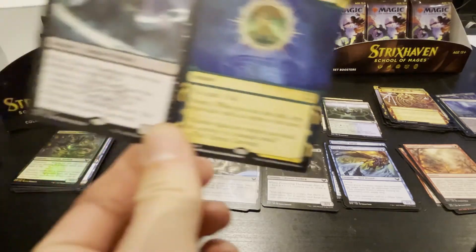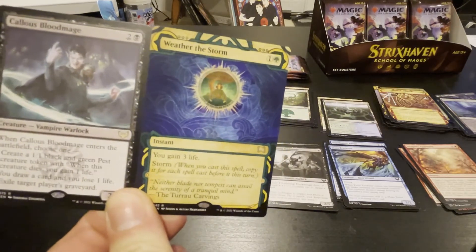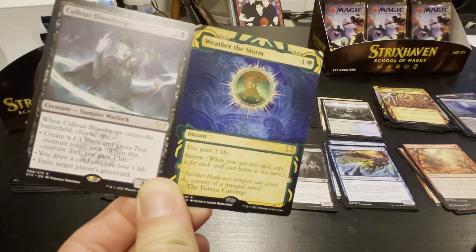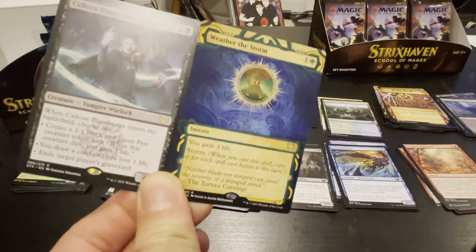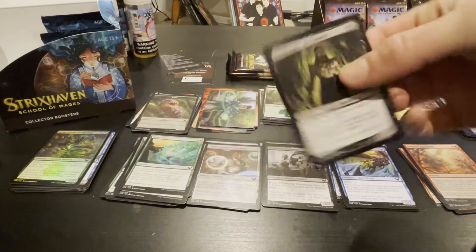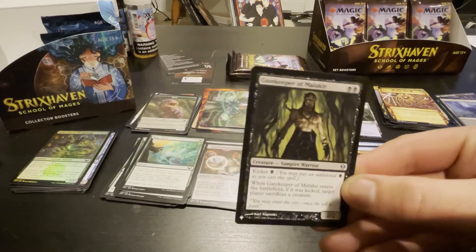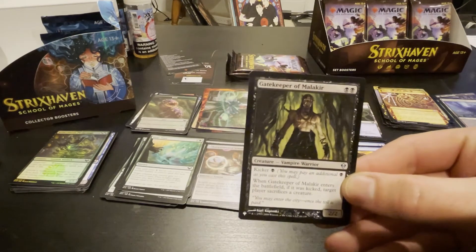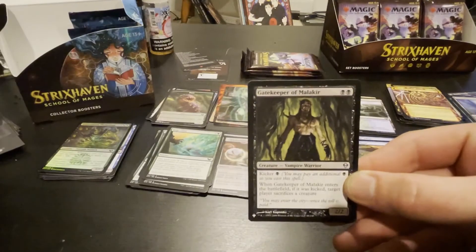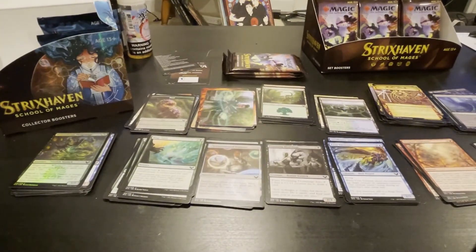The two rares — Weather the Storm is cool, and we got the Callous Blood Mage, not very good. We also got the Gatekeeper of Malakir — great card, wow, old card. Enters the battlefield — if it was kicked, target player sacrifices a creature. So it's removal — pretty good for three, black two-two, I like it.